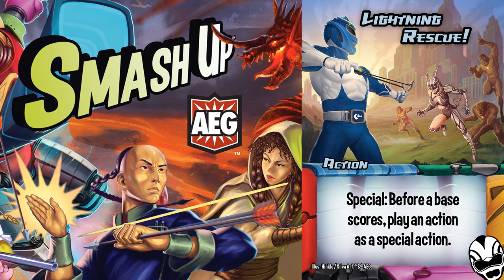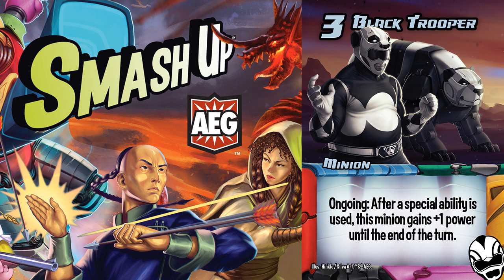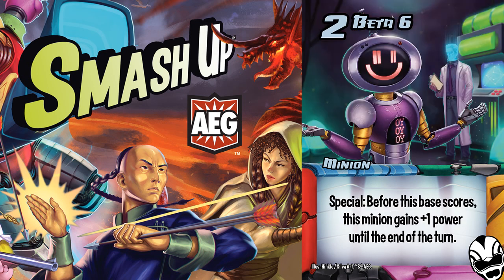This is the type of video that is obviously going to be example-based, and there are too many combos to name, but I'm willing to share a few of my favorites. There are two important aspects to note first. The first is that Lightning Rescue triggers the Black Trooper not once but twice, because the action played is explicitly played as a special action. This is very useful for multi-base strategies where Black Trooper is camped on another base, absorbing power from the many specials that the Mega Troopers are capable of playing.